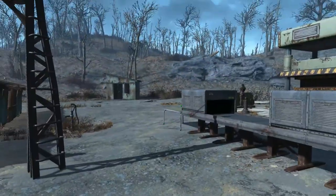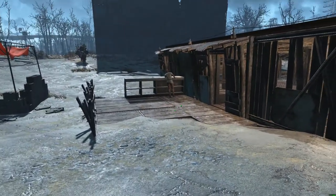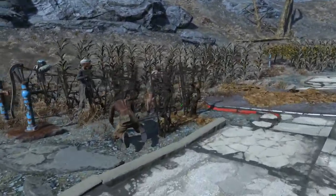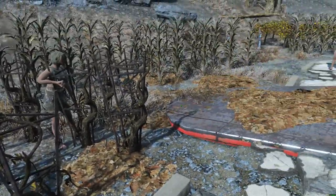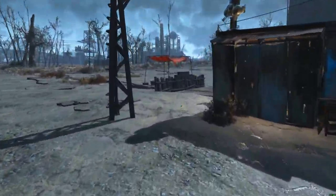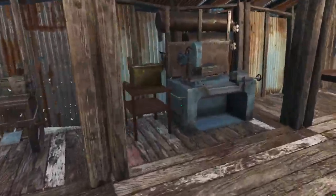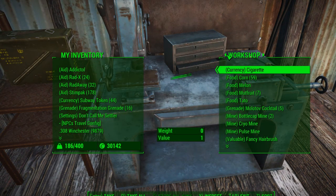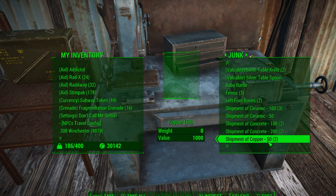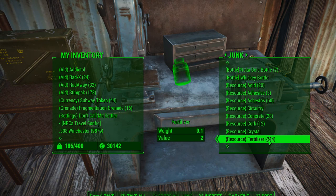If you thought you needed adhesive before, you ain't seen nothing yet — this is what the weapons forge needs. Fortunately, there are ways to make adhesive. If you have tato plants growing, you can grow tatoes and combine them with a few other things to make vegetable starch, which is good for five adhesive. Also, if you have shipments of materials, you can throw the shipments right into the hopper and it'll work just fine.